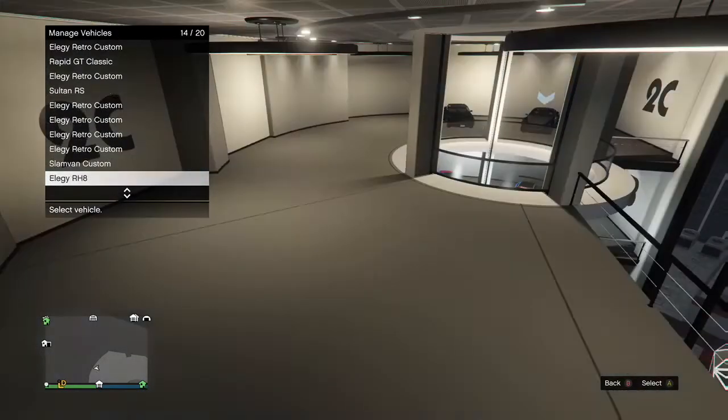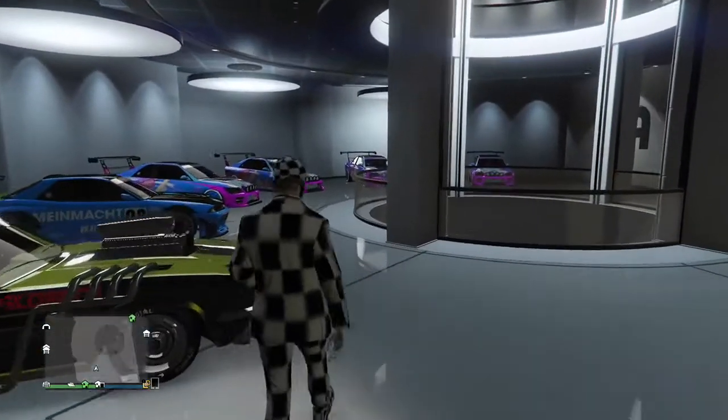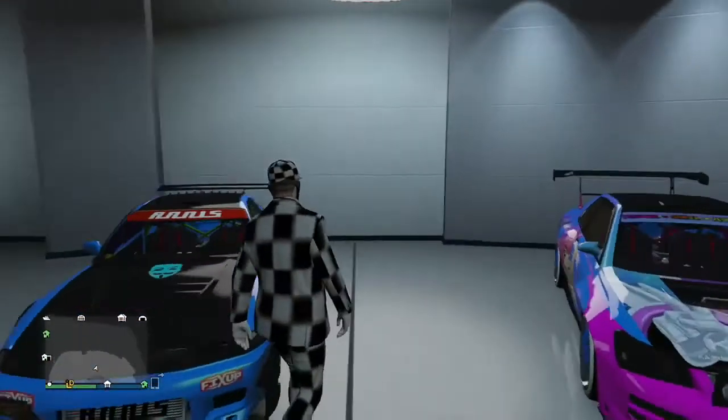You gotta be in an invite-only session. Check out my garage right here — I got five empty spaces. Remember that: five empty spaces, along with the car I'm gonna duplicate, is in here as well. You're gonna need an MOC with the personal vehicle storage and one friend. Your friend also needs the MOC with the personal vehicle storage, but you only need your friend for maybe five minutes. You're also gonna want a CEO office with the garage and a mod shop — you need the mod shop. And you want empty spaces in whatever garage you're gonna be driving your dupe into; it can't be a full garage.